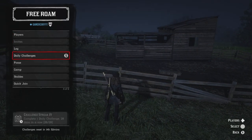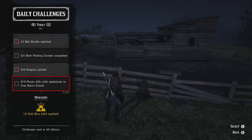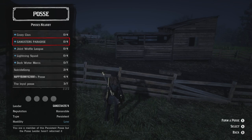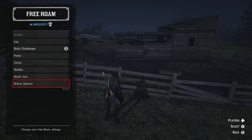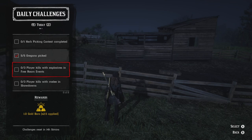Let's take a look at which challenges we have left to do. Obviously the knife one — we have to do the herb picking contest, which I'll meet up with a couple people later to do. What you do is go into your posse or join a posse and then go ahead and start the herb picking contest. We have to do the free roam events — kill players with explosives in free roam events. Dynamite arrows should work, so definitely make sure you guys have that pamphlet.